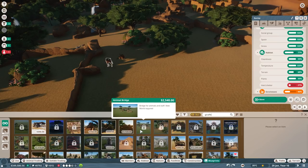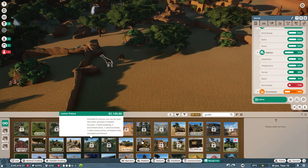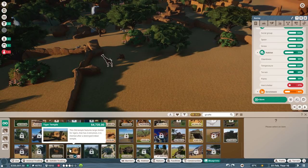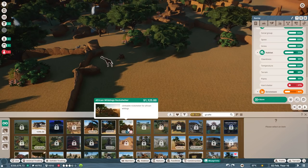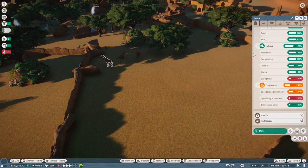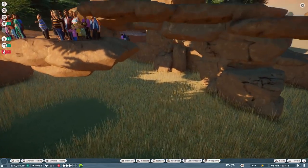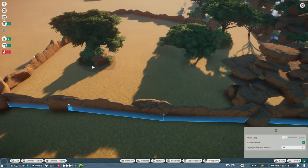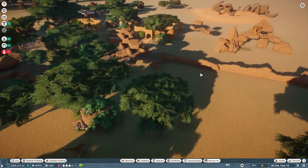I wonder if we just need to put in a giraffe house, because otherwise they won't have enough shelter. They're pretty bored right now. Maybe we just need to make a huge cliffside over here — there's an idea — where we just have a gigantic cliffside covered with like these upper pieces. Is that giraffe height? It's kind of above giraffe height. Maybe if I put that here, we could make a big uplifted cliff that provides perfect shelter for the giraffes and put in windows for people to see.